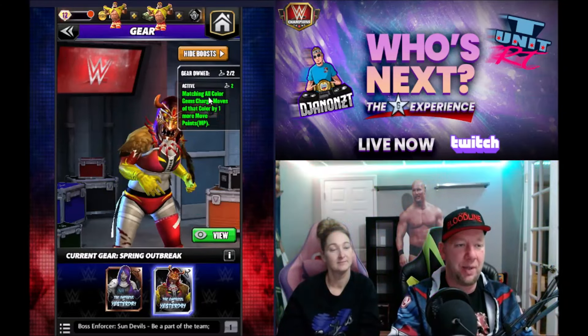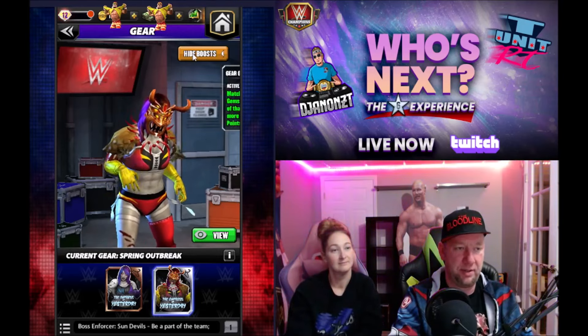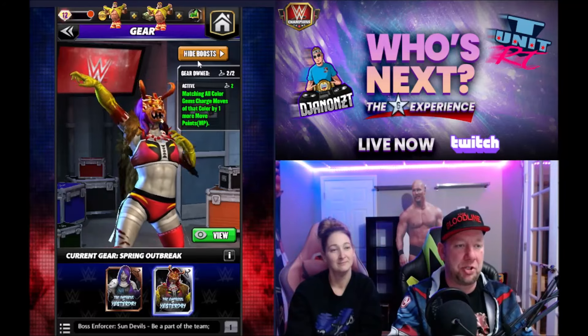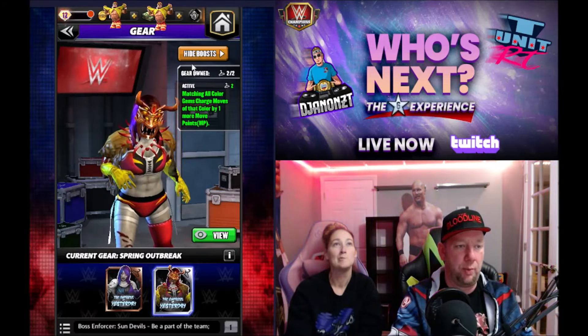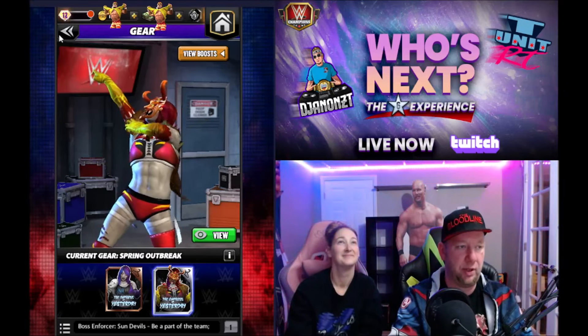Today we got Zombie Asuka — not to be confused with Trickster Asuka. We got the gear matching all colored gems, which charge moves with that color by one more move point. Pretty common gear for people to have at this point if you've been playing for a long time.